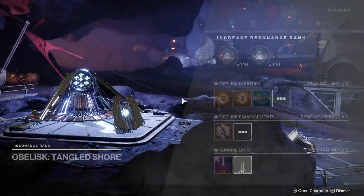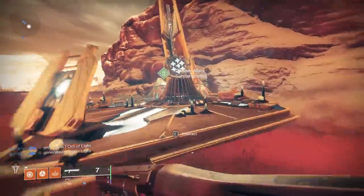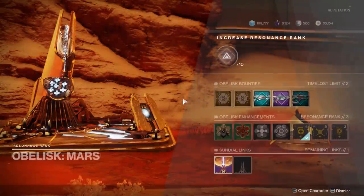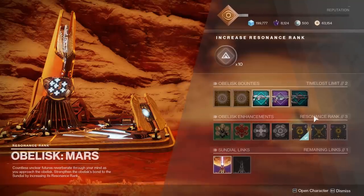When you begin the Season of Dawn quest from Ikora, she'll send you to Osiris, and he'll have you do a bunch of different quests for him. One of those is activating the obelisks on the Tangled Shore, and then you should check back with Osiris afterwards for the Mars quest. These obelisks are necessary because they control the loot that you earn at the end of the Sundial activity, which we'll get to in a moment.